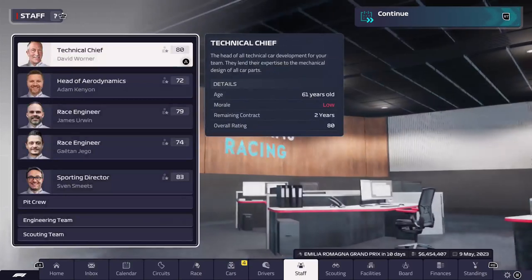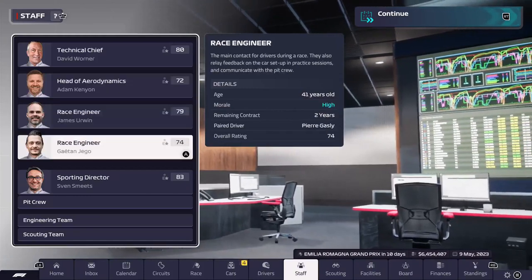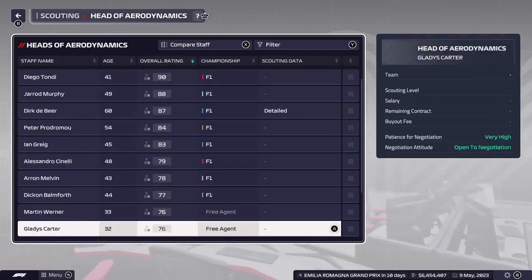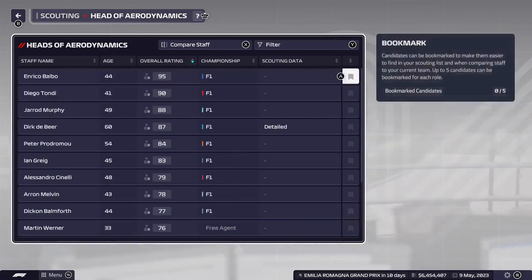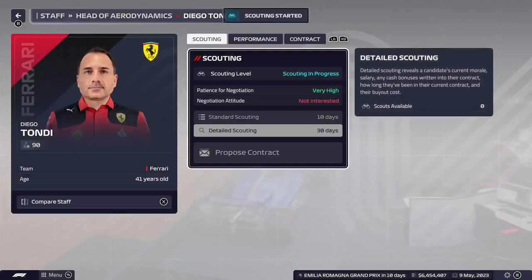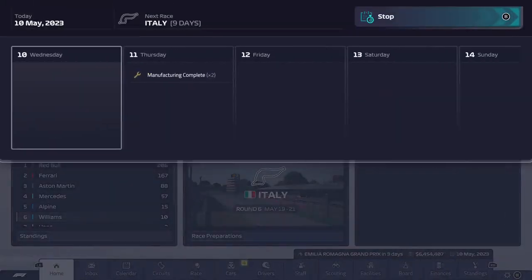Drivers - two years. I don't care for that other guy. Just the head of aero dynamics I would be looking at. So if I go to scouting, head of aero - let me do it by overall rating, see how bad our one is. We are quite comfortably the worst. We'll just scout these two - it gets the scouts to do something, and these could be interested in us if we keep upgrading our facilities. We only have 6 million so I don't really do anything. I think now we're just going to want to save money.